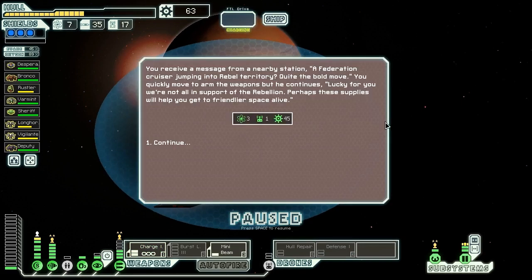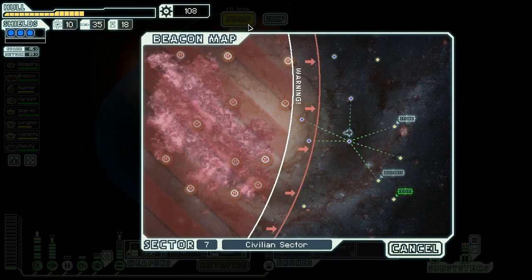We receive a message from a nearby station. A Federation cruiser jumping into rebel territory - quite the bold move. Lucky for us, they're not all in support of the rebellion. Perhaps these supplies will help you to friendlier space alive - giving us three fuel, one drone part, and another 45 scrap. That brings us up to 108 scrap again.